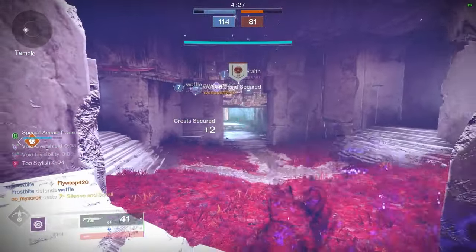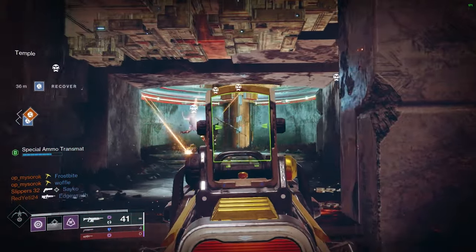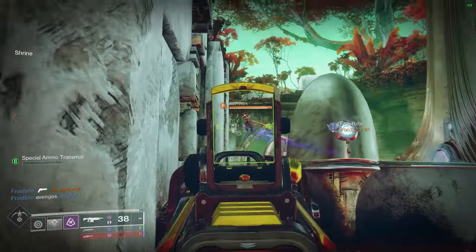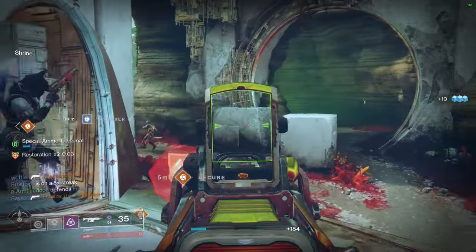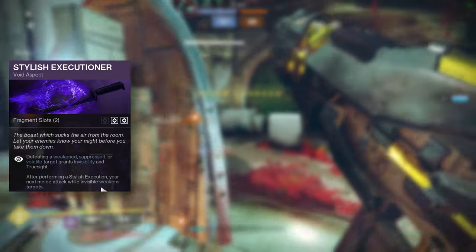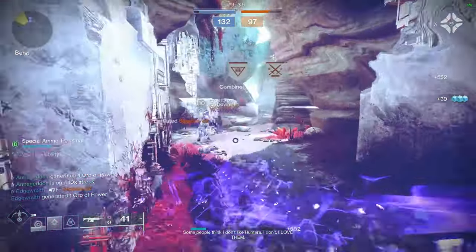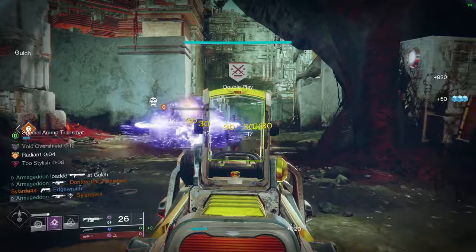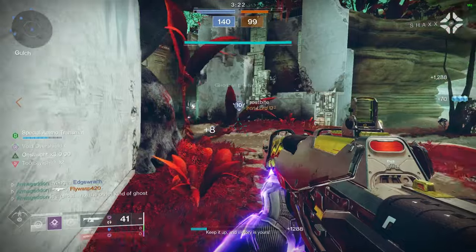In terms of aspects for the Nightstalker, you can choose from three total: Vanishing Step, Trapper's Ambush, and Stylish Executioner. For this build, I strongly recommend Vanishing Step and Stylish Executioner. Vanishing Step makes you invisible after dodging — this is essential as going invisible is what procs the perks of Geofalcons. Note that when you dodge, you will also have a unique dodge animation irrespective of whether you use Marksman's or Gambler's Dodge. Stylish Executioner provides the insane benefits from the volatile rounds that Geofalcons gives you after exiting invisibility. Defeating a weakened, suppressed, or volatile target grants invisibility and Truesight, aka wallhacks.